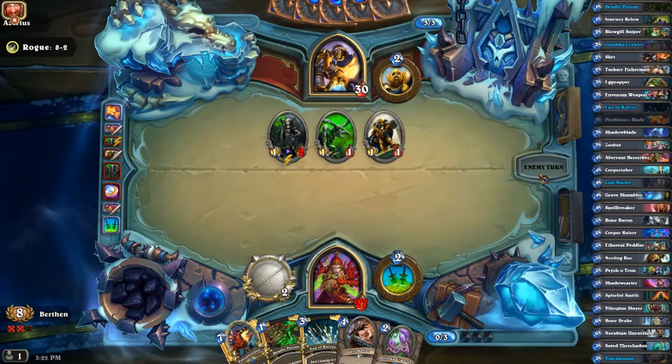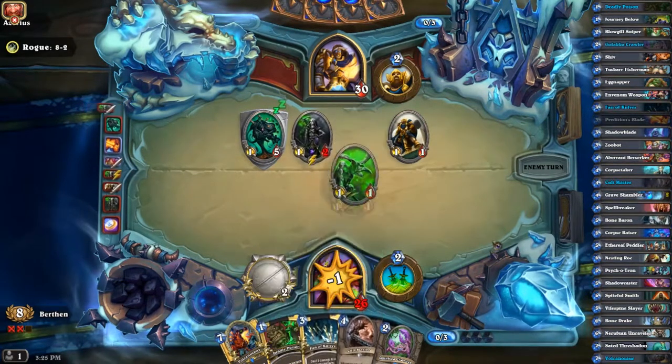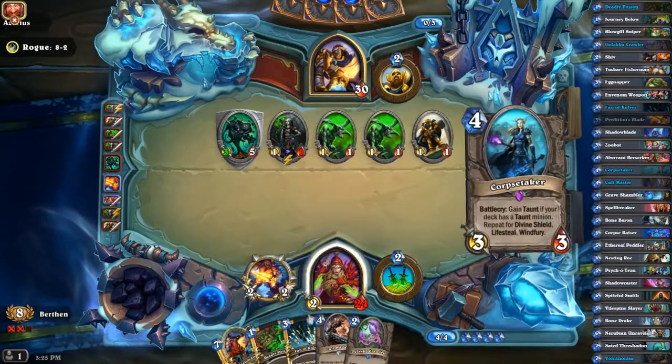That would only bring him to three. This is actually probably better no matter what, because then I get a strong weapon on my hand and I can Deadly Poison it. Even if he reads this and doesn't play any minions, it means he still doesn't use his full three mana. And if he does play a minion, it gets in the crossfire.